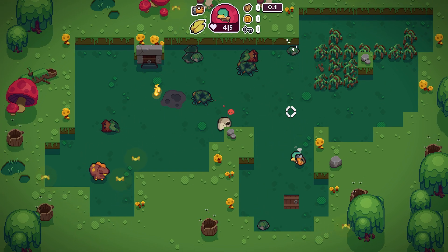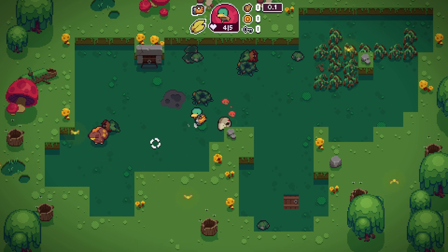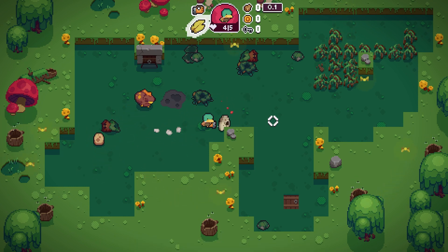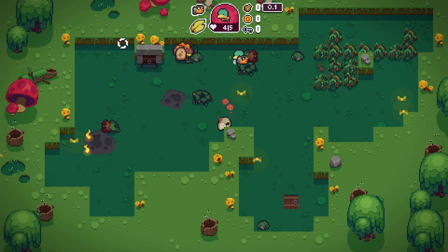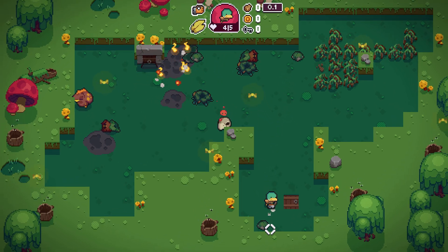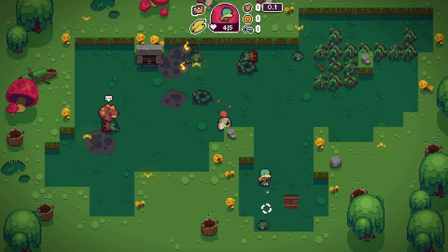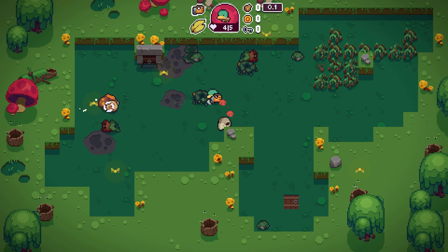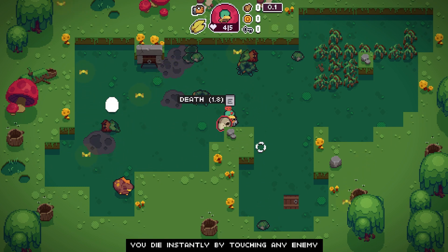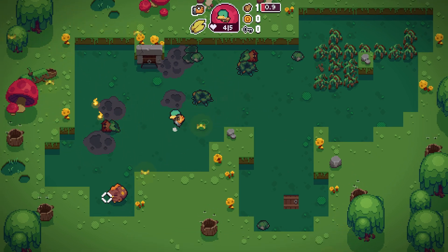Oops, didn't even notice them — at least they only do one damage. You die instantly by touching an enemy, so right now there's no penalty for touching enemies. I assume most of these... actually it was their attack that damaged me, not just touching them. This one is a real gamble. I think the 1.8 refers to risk level, I'm not sure what that does.